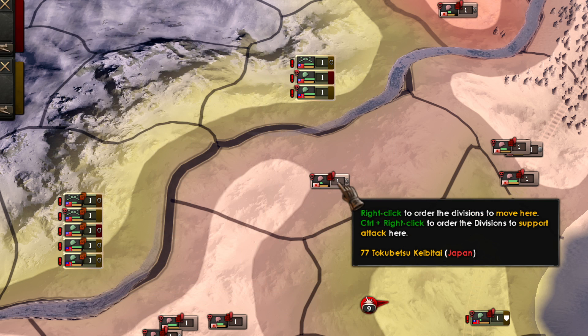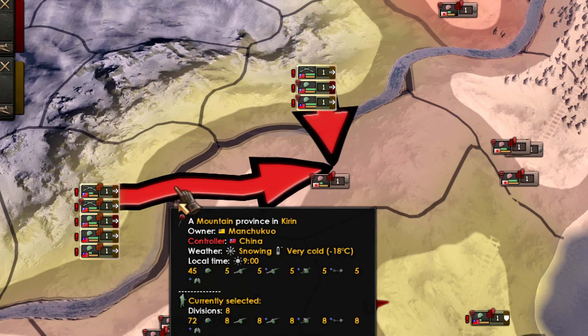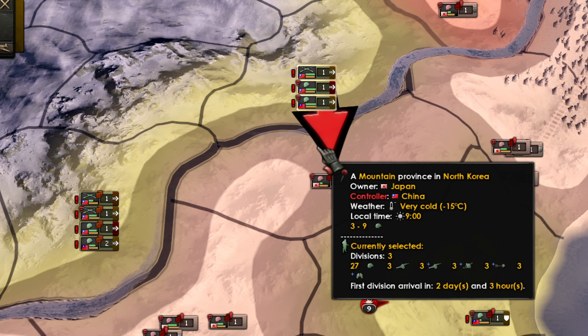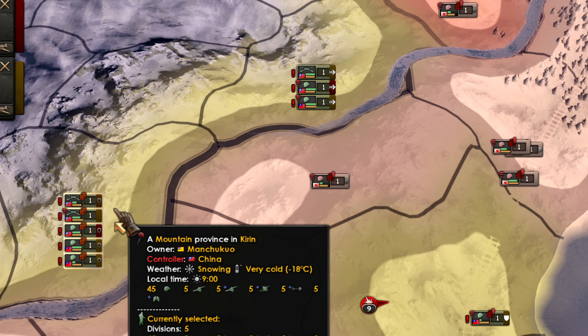Let's say that you want to conquer this county and you want to attack from two sides, but you want to keep this as the main axis and only support from this side.